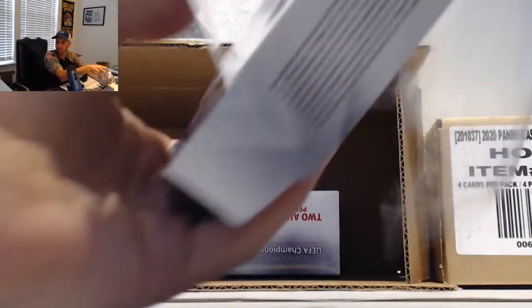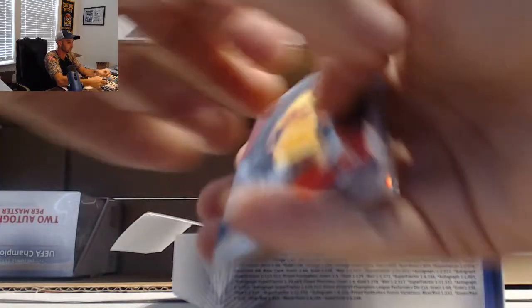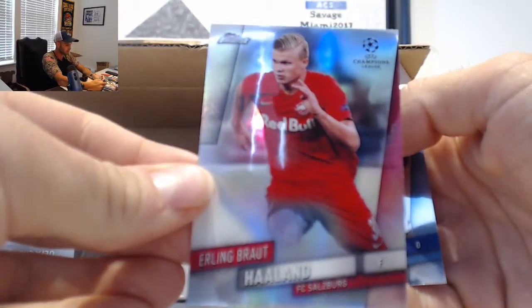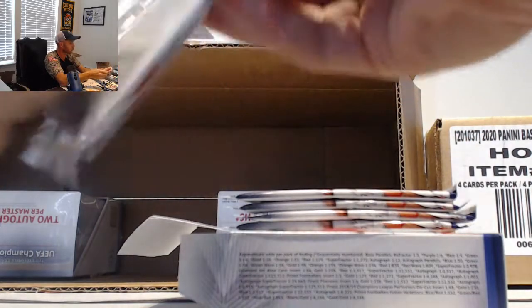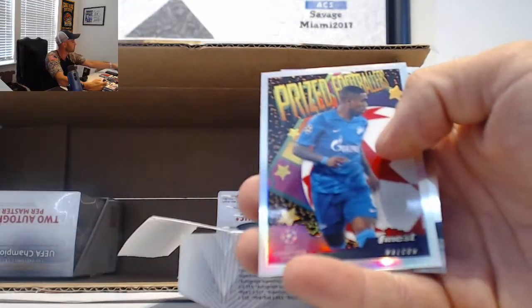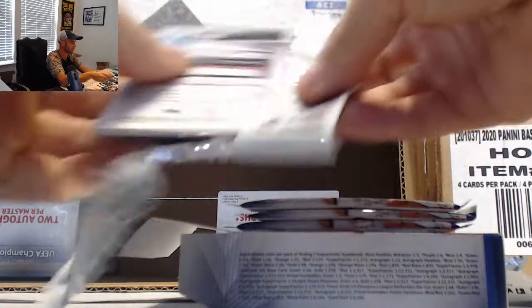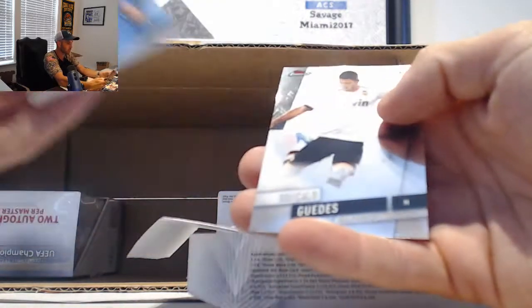Minibox 2. That's a nice one. Haaland, Refractor. Sergio Ramos, number 299. And Mousin — excuse me, not Mykon. Different player entirely. Osmond, Refractor.